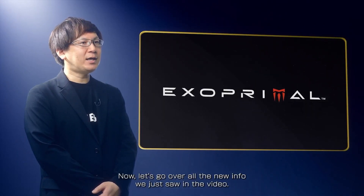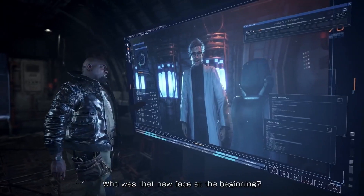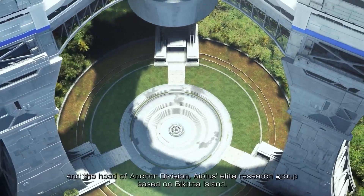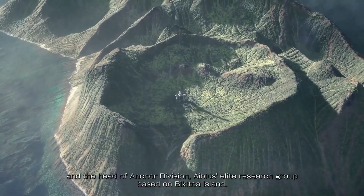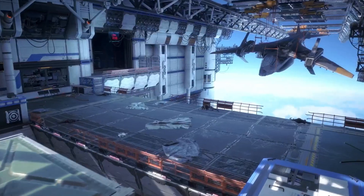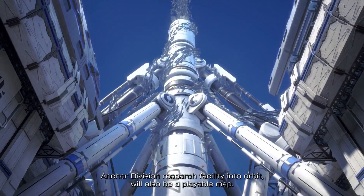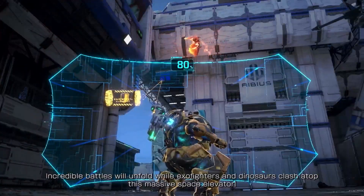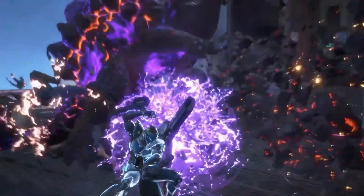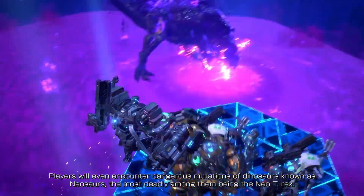Now let's go over all the new info we just saw on the video. Who was that new face at the beginning? Meet Dr. Saenz, the developer of the ExoSuits and the head of Anchor Division, IBS's elite research group based on Bikitoa Island. The Strativator, a space elevator that extends from the Anchor Division research facility into orbit, will also be a playable map. Incredible battles will unfold while ExoFighters and dinosaurs clash atop this massive space elevator. Players will even encounter dangerous mutations of dinosaurs known as Neosaurs, the most deadly among them being the Neo-T-Rex.